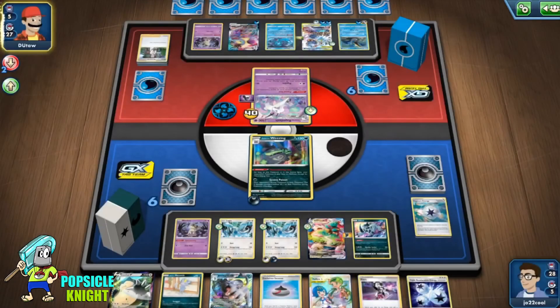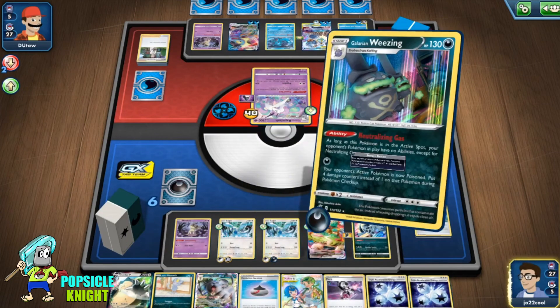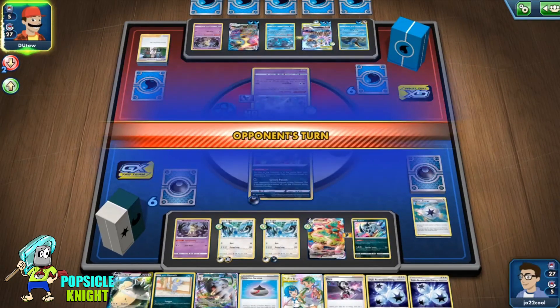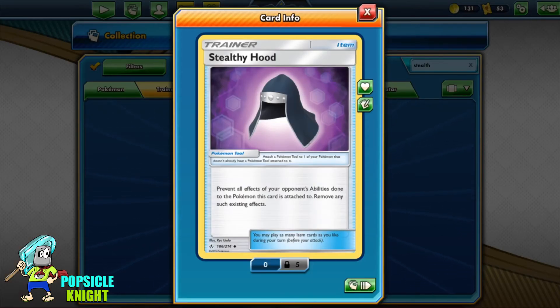So the key word here is ability — any ability that affects your Pokemon. But if it's an attack that has an effect, it will still have an effect, because there's a difference between an effect of an attack versus an effect of an ability. And so that's the Stealthy Hood — a simple explanation of it. I hope this video was informative.